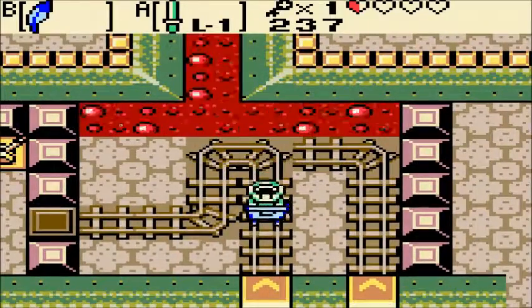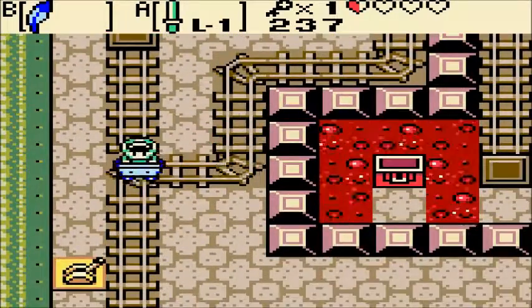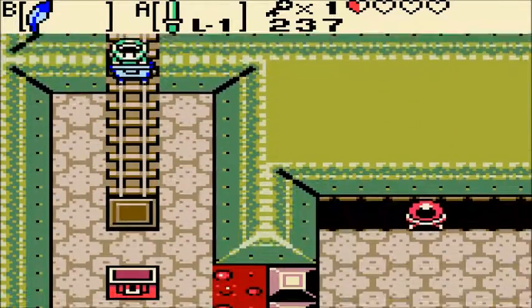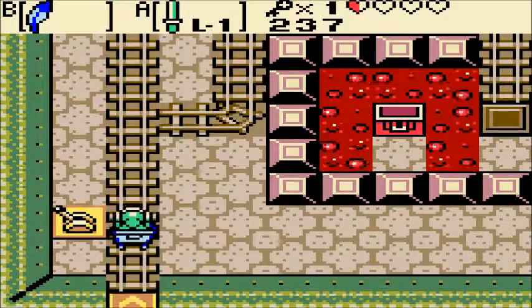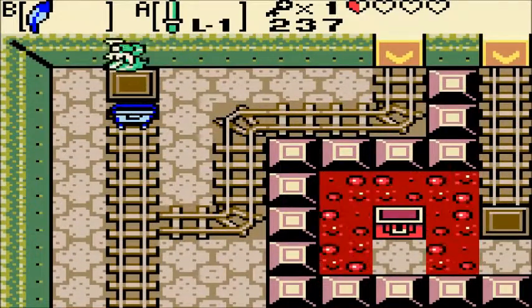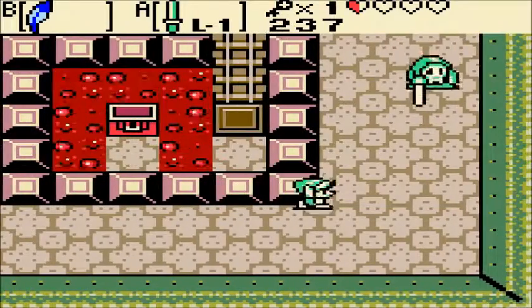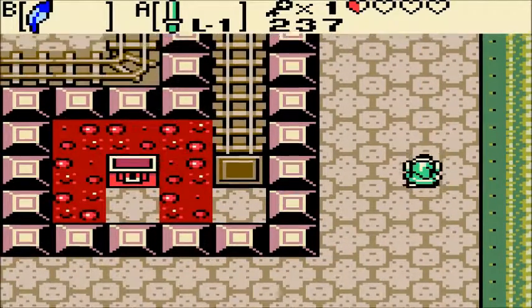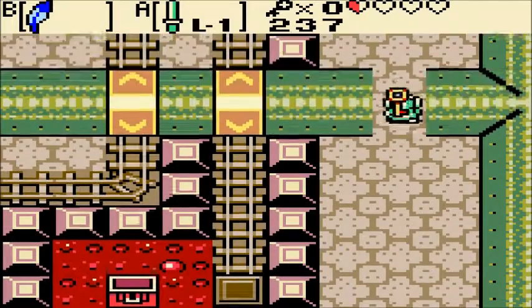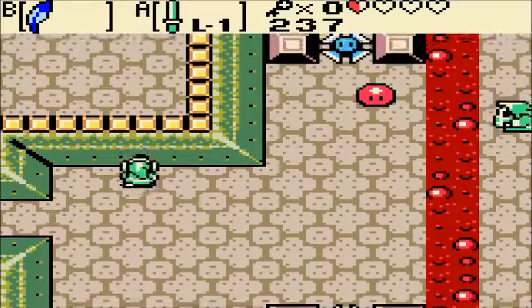Now I could really use some HP, like really badly. If one of these enemies could drop a heart, that would be just grand. You do tend to take a lot of damage in this dungeon because of all the lava and all the enemies.